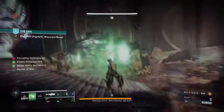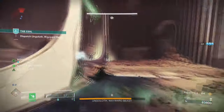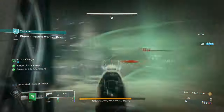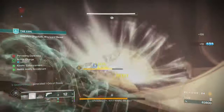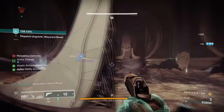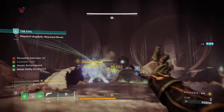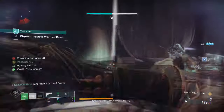Enhanced Threadlings will deal more damage to targets, which is very much needed. Thread of Generation will allow us to use Threadling grenades more often without the need of mods or perks all the time. Thread of Rebuff will allow me to create even more Threadlings, while Thread of Binding will suspend targets after super use, which is gonna be super handy — though this may be 50-50 for some players who feel the slot can be better used.